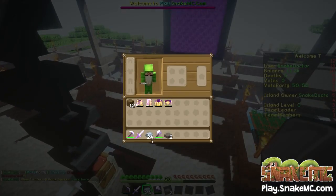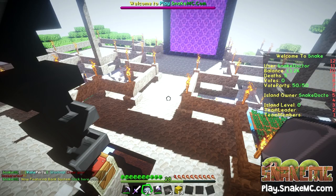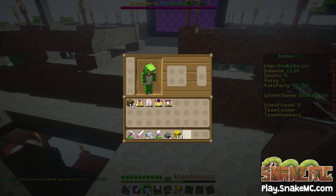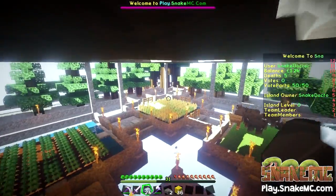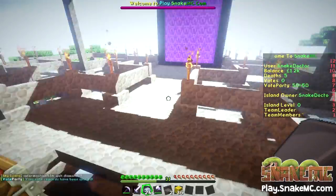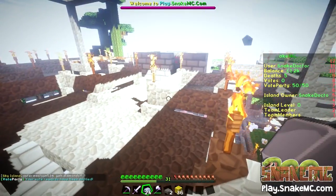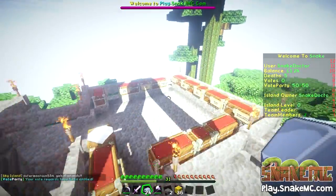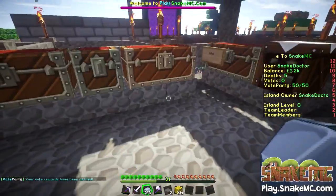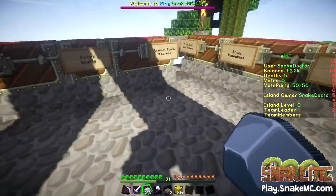We've got a vote party! I'm getting a load of vote party rewards starting. I've got 24 iron and 18 blocks of gold — wow, that is pretty darn cool. That's a good vote party. So if you want to vote, do slash vote on here, go to the different websites and you'll be able to vote. If you get to the 50th vote, we get some fancy items which is very cool.